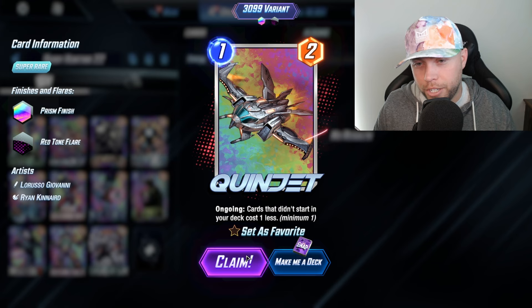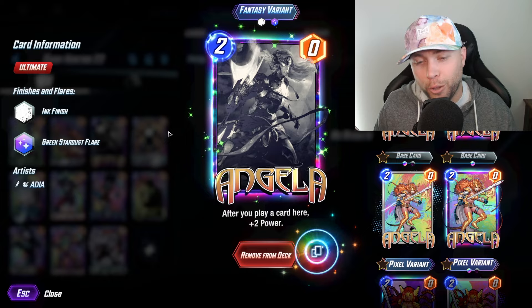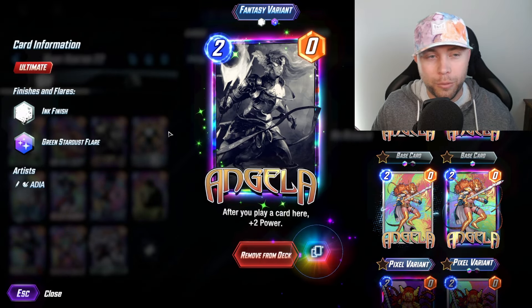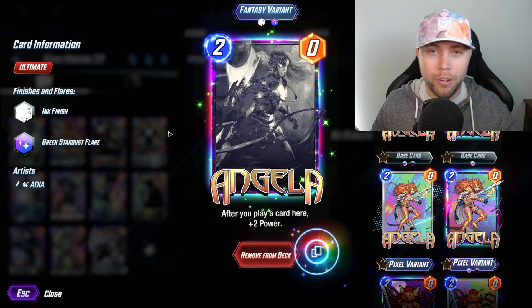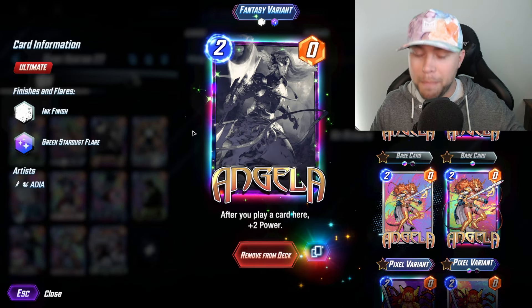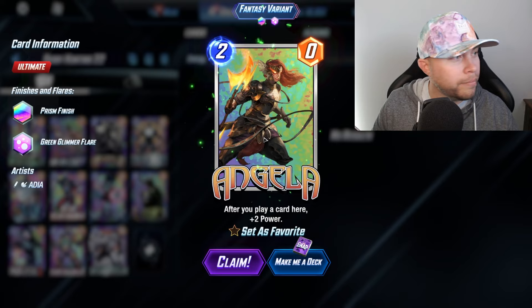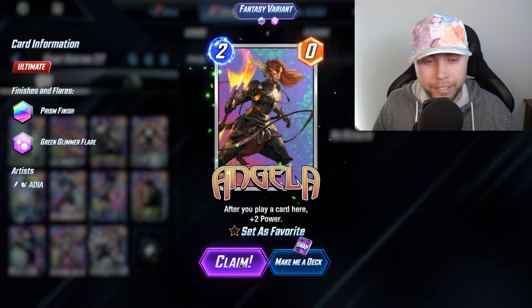Still nothing with the Quinjet — we're just going to have to do it again. Now Angela — we have hit three inks in a row. This is the last ultimate variant I picked up with those precious tokens we were talking about. If you spend 5,000 tokens on a variant, you've got to get a god split. So we've gotten three inks, no gold. A gold would be great, but we're looking for that god split. Angela's a hot card, this is the best variant — we've got to get that god split. It's going to be a long time coming with Angela.